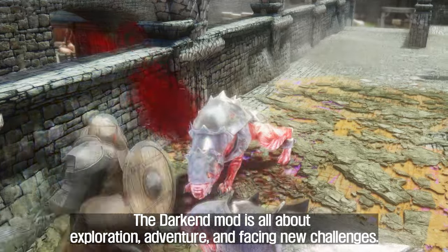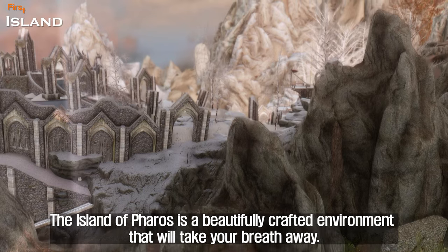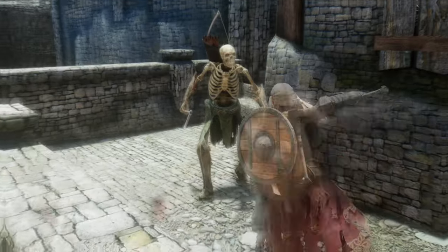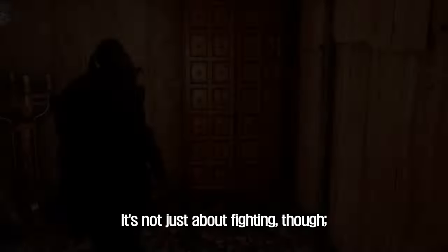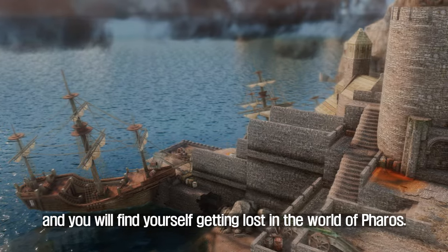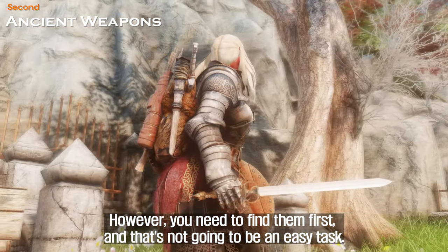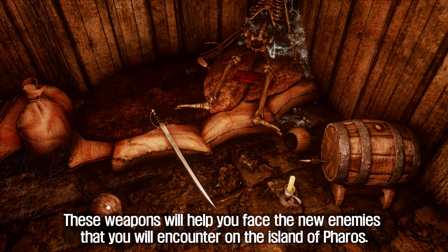The Dark End mod is all about exploration, adventure, and facing new challenges. The island of Pharos is a beautifully crafted environment that will take your breath away — full of mysteries, ancient ruins, and hidden secrets waiting to be discovered. You will encounter a new set of powerful and challenging enemies. The environment is immersive, and you will find yourself getting lost in the world of Pharos. The mod also provides ancient weapons that are incredibly powerful, though you need to find them first, which is no easy task.